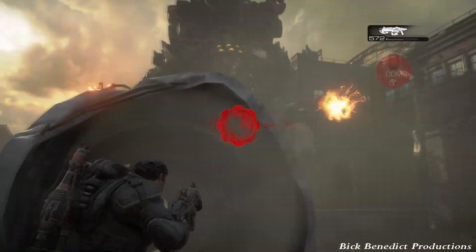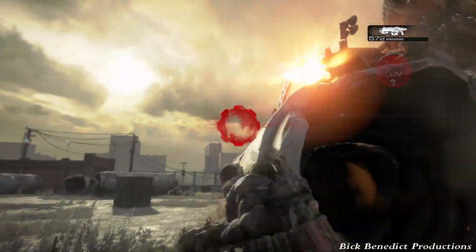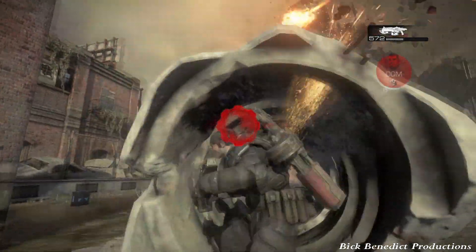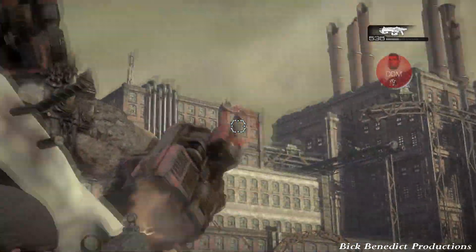The wrist guns are what you want to focus on at first, and then you're going to be shooting his head turret. The head turret doesn't have much HP — it's just the guns that take quite a bit of time to take care of.